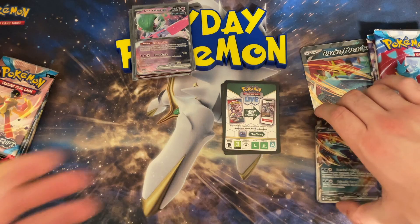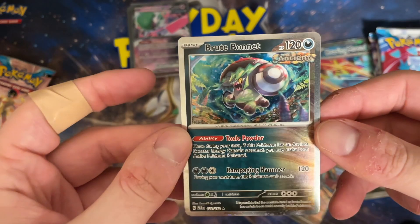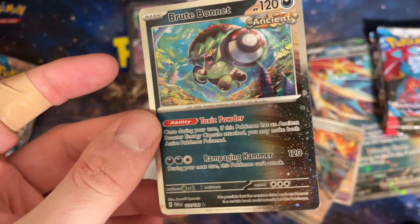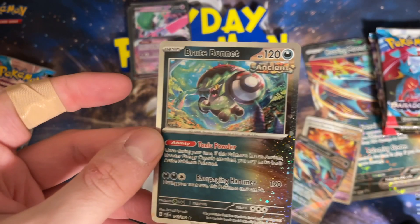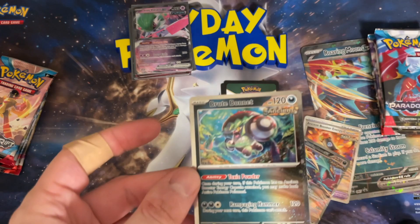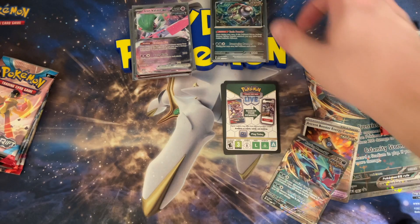Moving to the other side, we have Brute Bonnet — the art has this cool layered earth look, like an excavation, which makes sense for ancient Pokémon since you're digging for fossils. Brute Bonnet is fantastic with the Ancient Booster Capsule attached — you can poison both active Pokémon. Rampaging Hammer isn't really an attack you use; he's mainly good for the Electrode ex deck where, if you're under a special condition, you deal more damage. Your opponent is also on a special condition because of Brute Bonnet, and you can buff that using Toxicroak and similar cards. The deck is super fun, and this is a great way to bling it out if you need Brute Bonnets.